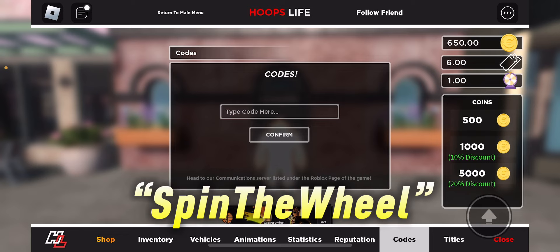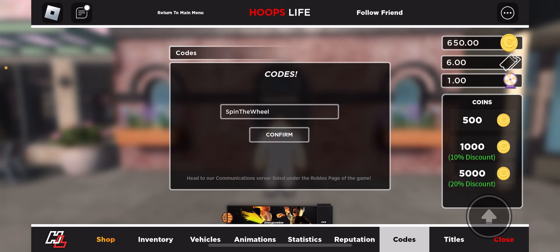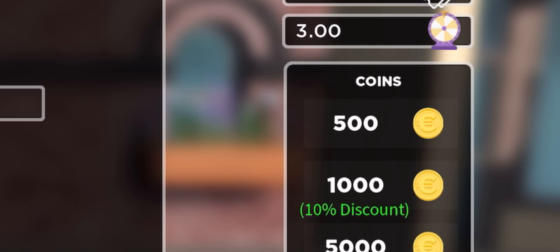For the next code, put in 'spin the wheel'. This code is going to give you two free spins from the daily spin. Go ahead and type it in, then click confirm. As you guys can see, I now have three spins compared to the one I had earlier.